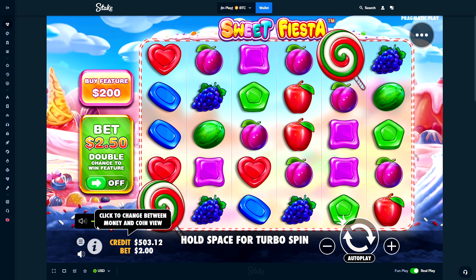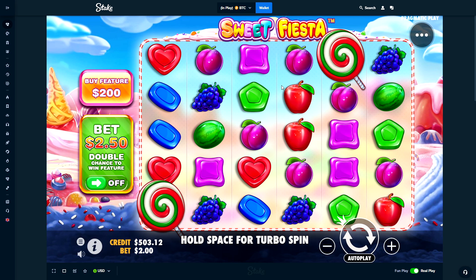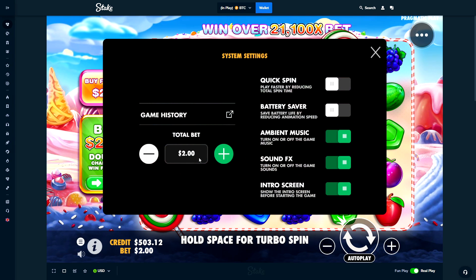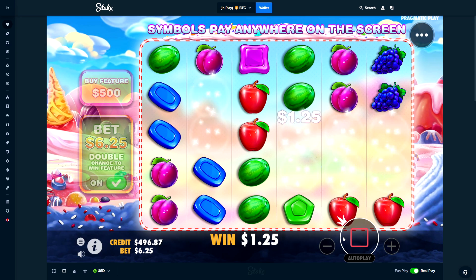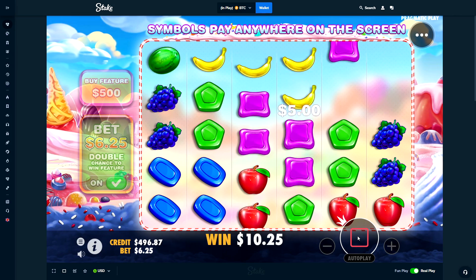We're back on Stake and they put out a reskin version of Sweet Bonanza called Sweet Fiesta. It just has better RTP so technically you'll get more wins, but you all know how that goes — the RTP is probably just nonsense. Let's start it off with a couple big spins, we'll do $6.25 down to around $4.60, not going to do that many, see if we can get in quick.